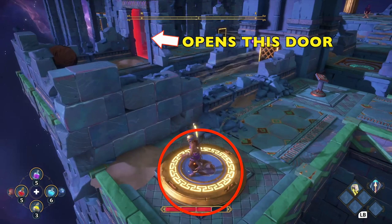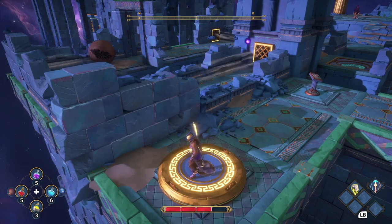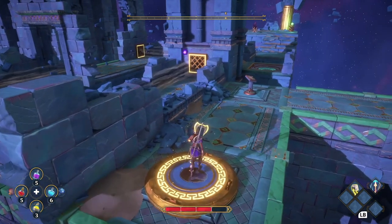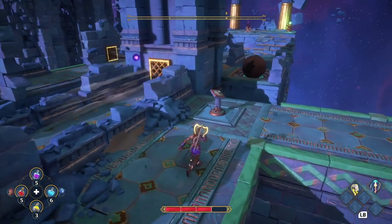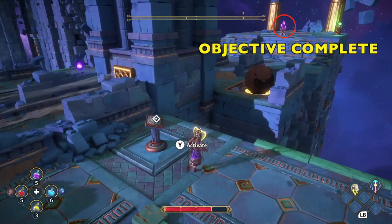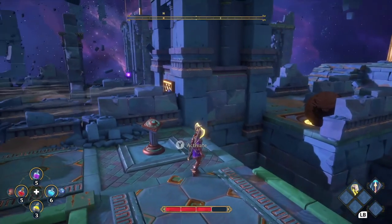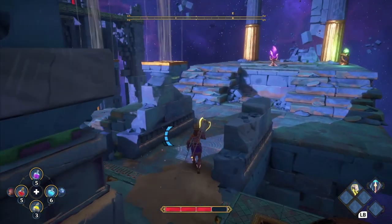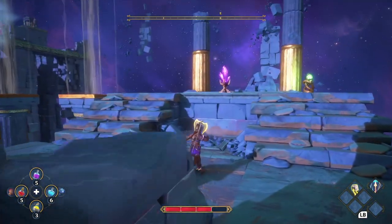Press the button on that pedestal, and then we're going to come over to this pressure plate, and it's going to open this door. Basically, they're teaching you the basic mechanics of this stuff, which is why this is supposed to be the introductory section. When your little objective is complete in different sections within the vaults, that little purple gem will light up, letting you know you can move on.